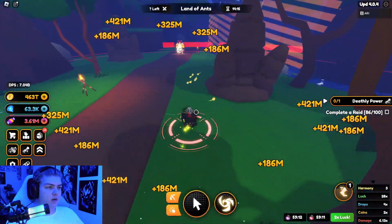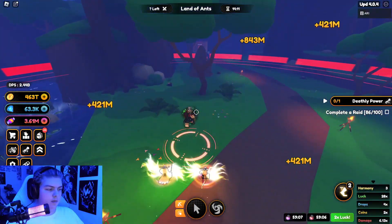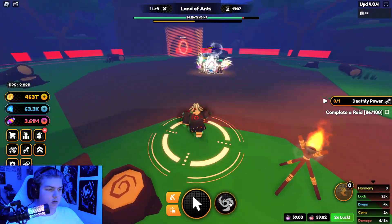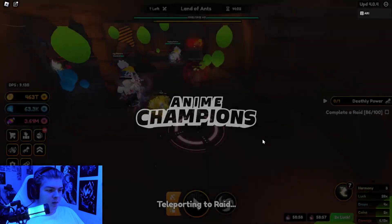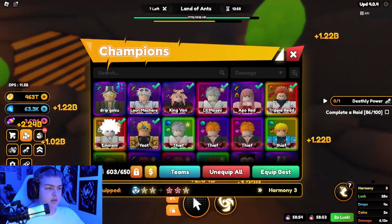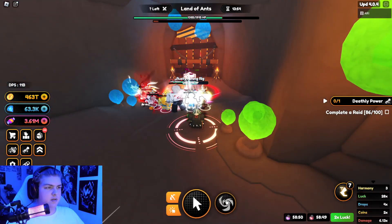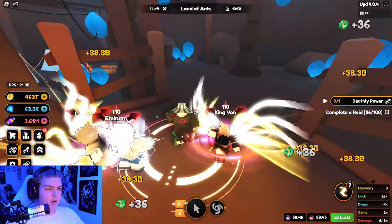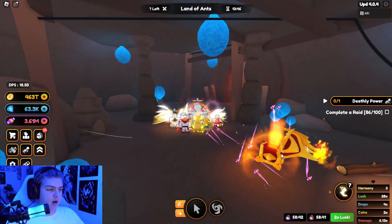We're going over here, just follow this path, and we kill this guy — Nico — boom, he's dead really quick. The trick to get a really good team is having Harmony 3 and black hole units. Black hole or teleport is one of the best things in the game — just get Harmony 3 with black hole units.